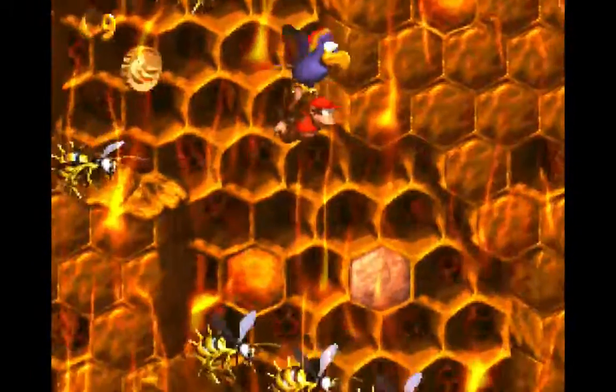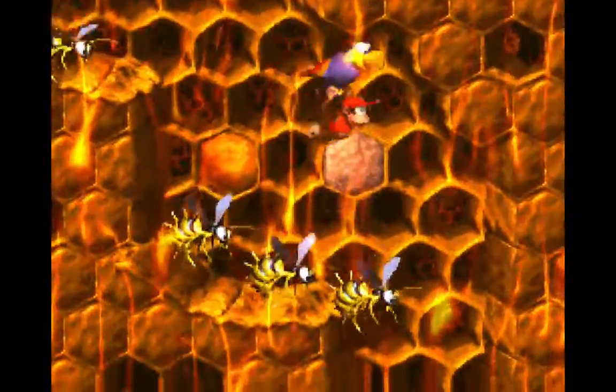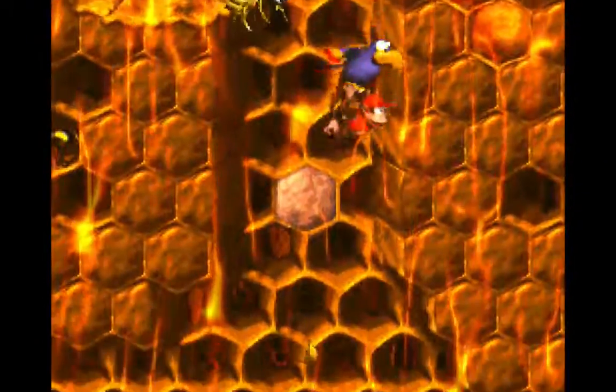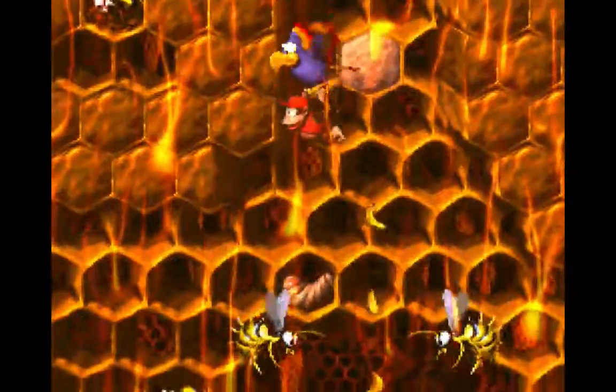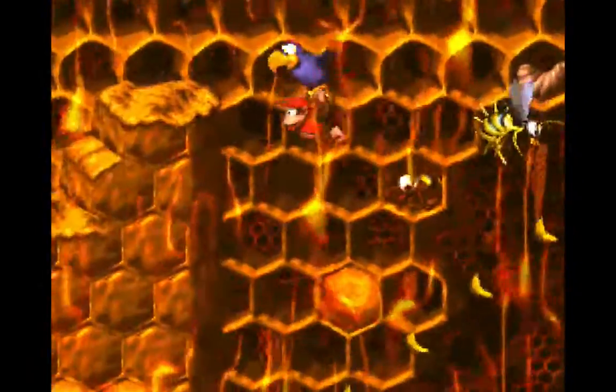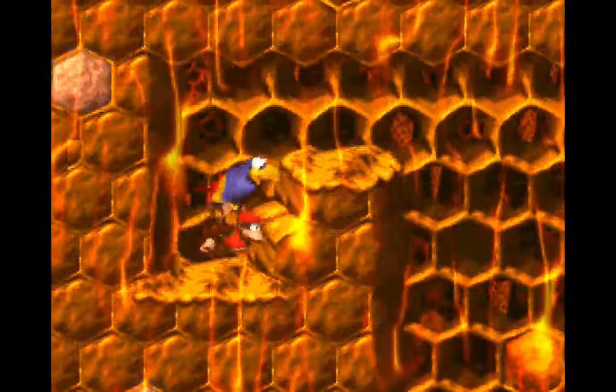I don't even care about the banana token — just go this way. After you pass this set of three zingers, hug to the left and hold up as you go forward. If you push up and left while going this way — make it! There you go, we get to this part here.